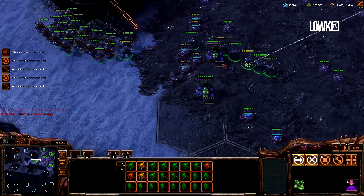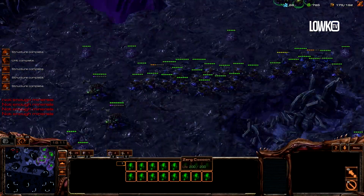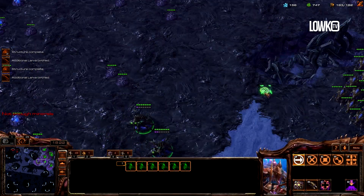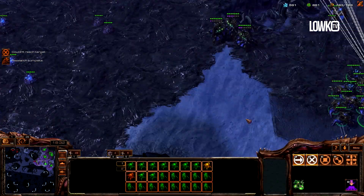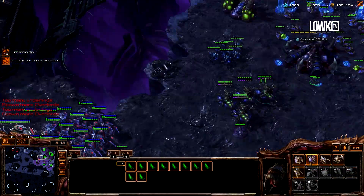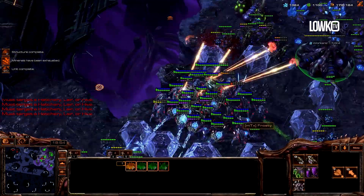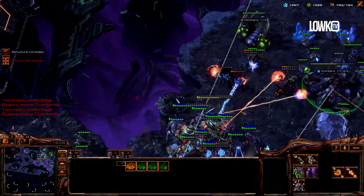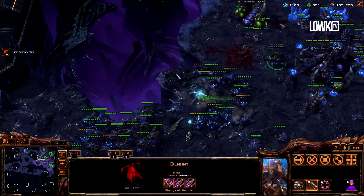He's decided to go for a bunch of colossi. These were definitely real ones because he managed to kill a bunch of stuff with them. Going to make a whole lot of roaches and wait for my spire to finish. Need to make sure I know what's going on — might need to go for a flank, otherwise I just lose to this push. Got to split up my forces. I have my roach burrow done, which is a really strong upgrade. Setting up a big flank. Can't really burrow right now since his force fields will run out eventually. Managed to clean up the army near-perfectly — lost a bunch of queens but it was definitely worth it.